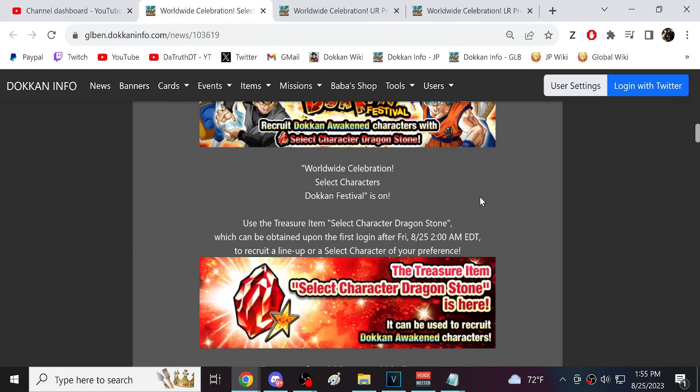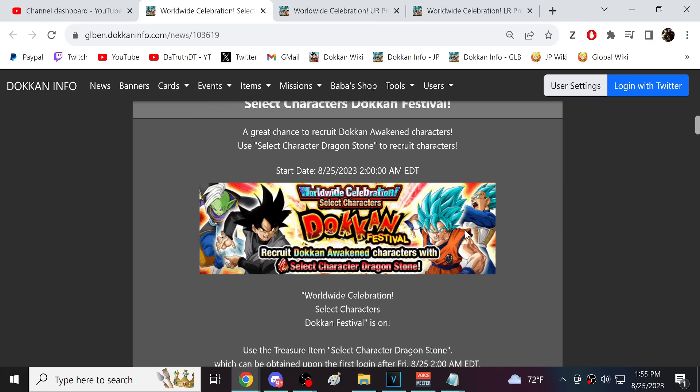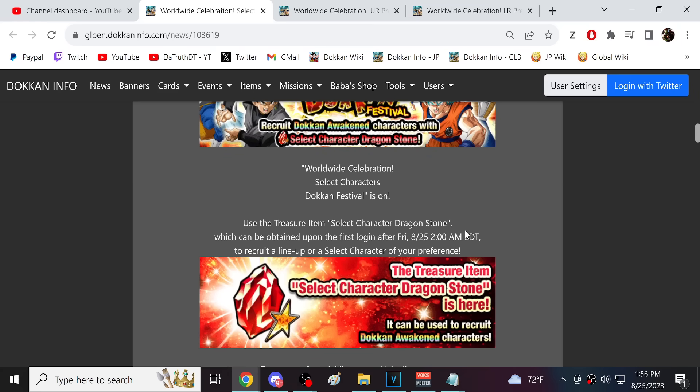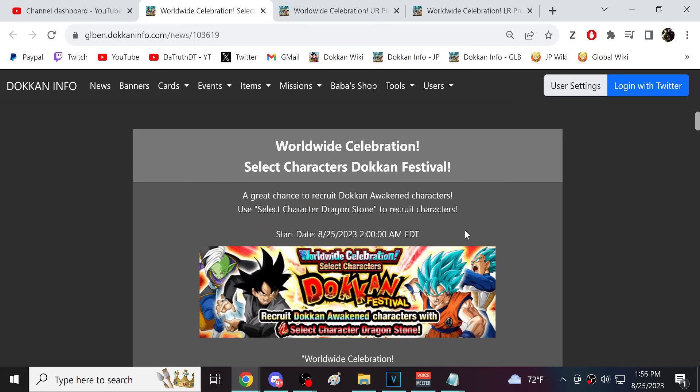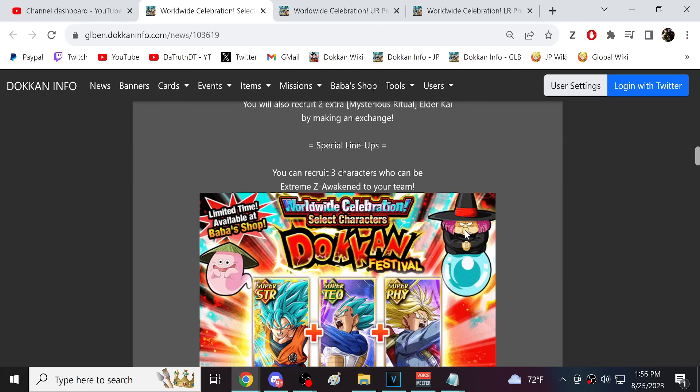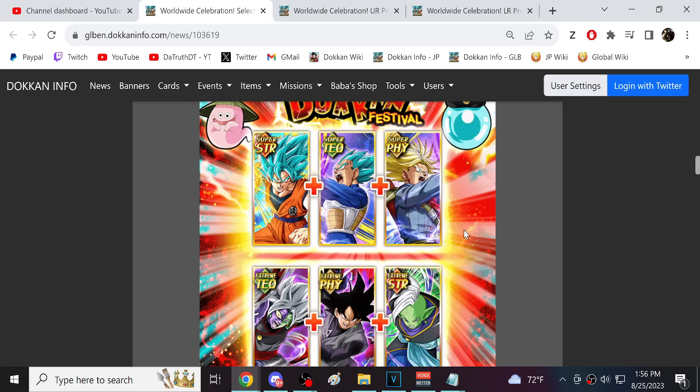We'll start with the red stone, because the red stone is something that all players get just for logging in — everyone can utilize it. Whereas the purple stone and the LR stone, we do have to actually spend for those. So the red stone characters — you get packs of Dokkan Awakened characters. These guys are all pretty bad. This Trunks and Vegeta EZ'd for Saiyan Day 2019. These are just not modern day units, and getting this is not really that great.